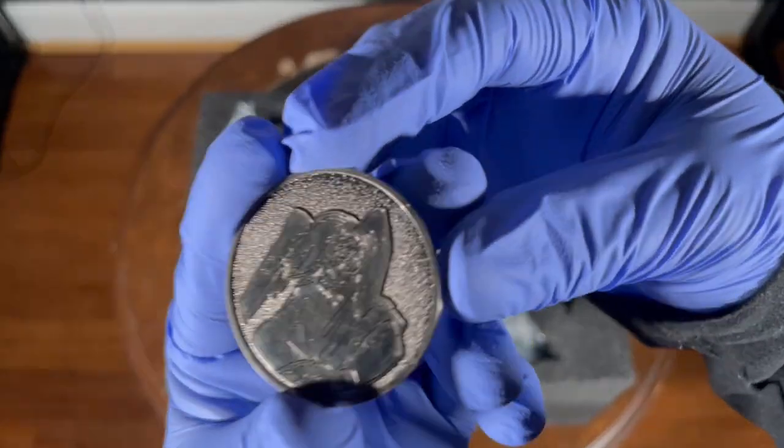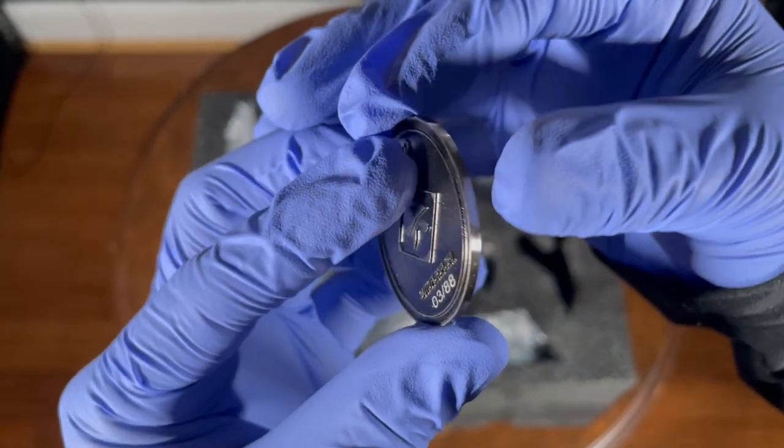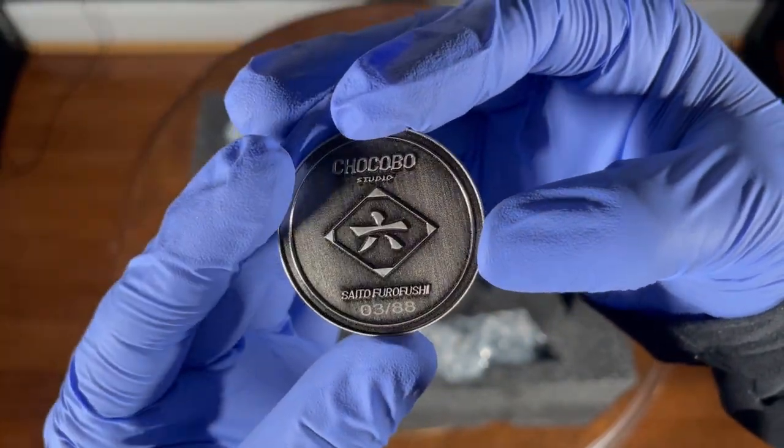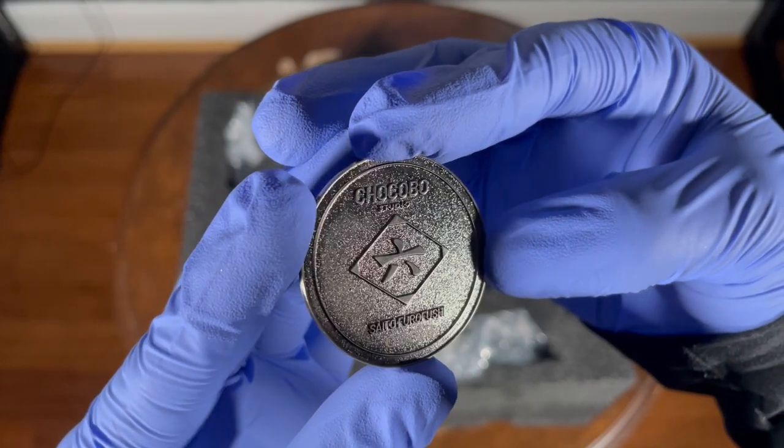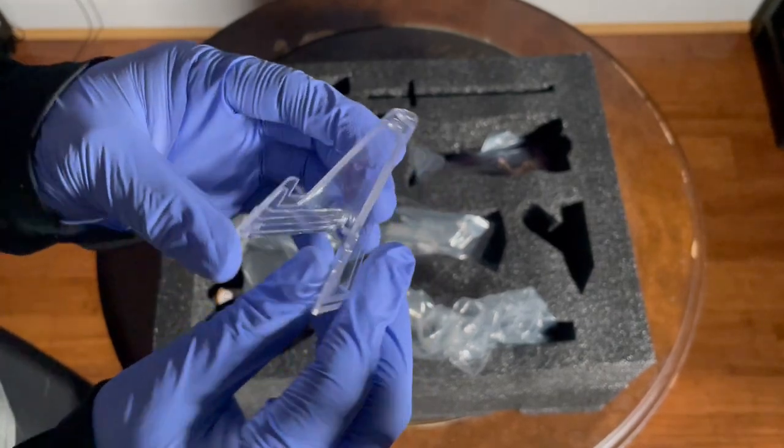The statue came with a silver coin showing off Saito on one side and the division's logo on the other side. It's number three out of 88 — not bad, almost got number one. It also comes with a plastic holder to display the coin.